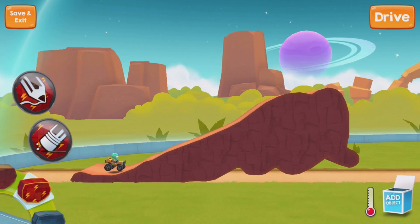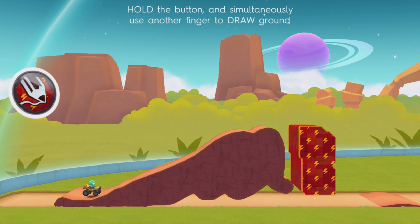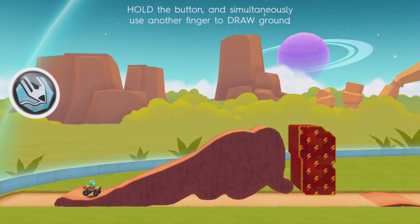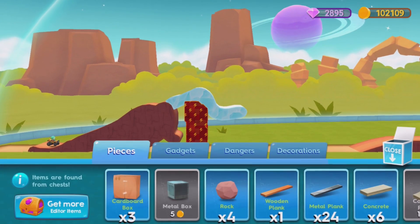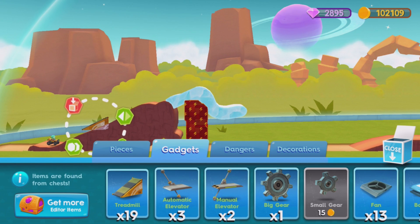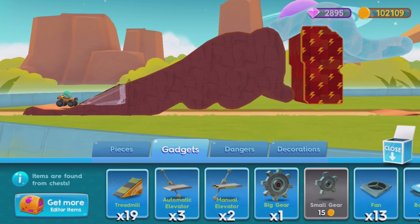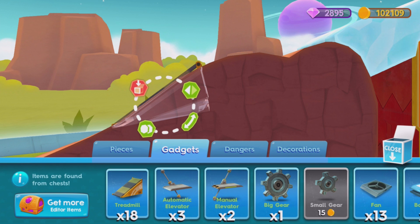You can add different kinds of objects — like electricity. If you step on this point here, you'll die, so that's a trap. There's other cool stuff like ice — it's probably very slippery. You can use so much time here using your creative mind constructing an awesome map. You can also add gadgets — like a treadmill to make you go faster. Let's add one right there, and another one here.